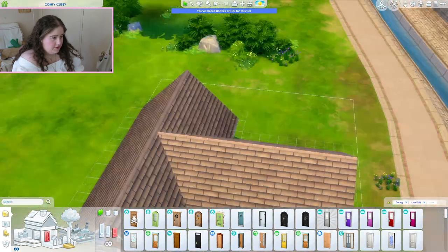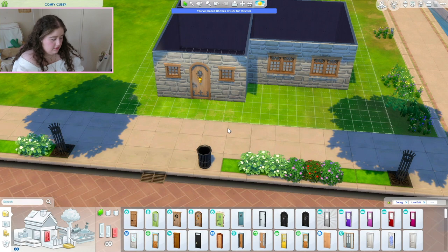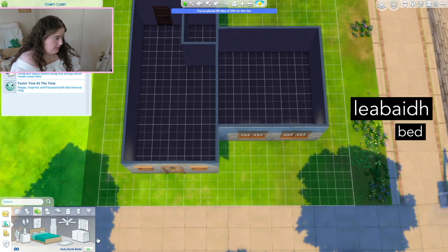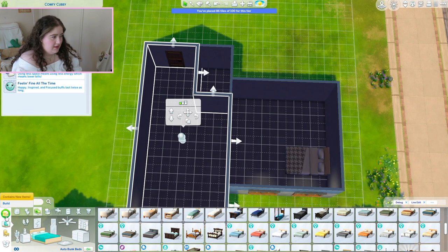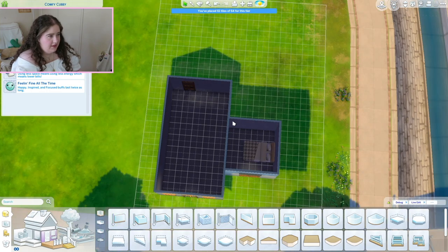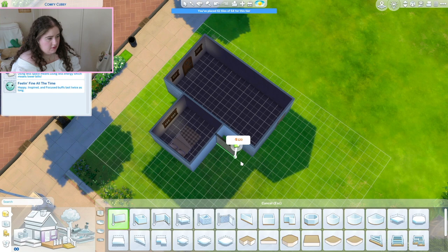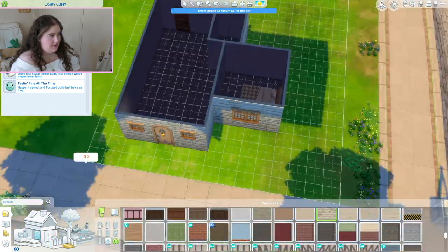First, before I put any more windows in, I'm going to do the floor plan, because I really don't know what's going on in here. Bed is 'lucky', so I can get one, even just as a placeholder. This house is a lot bigger than I thought it was. I might get rid of some of it, actually. Then I can get an extra three tiles, which I might put in there. I might bring a bathroom out here — it's a two by three.